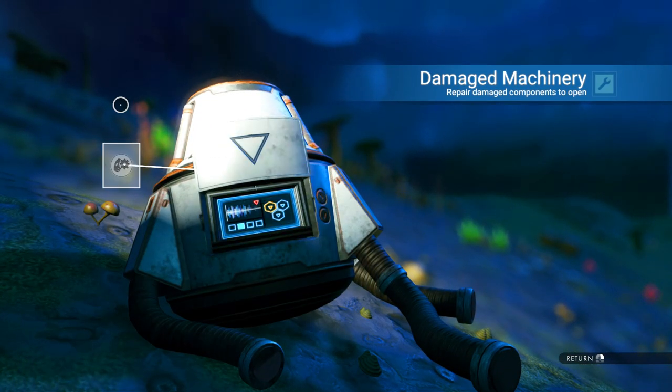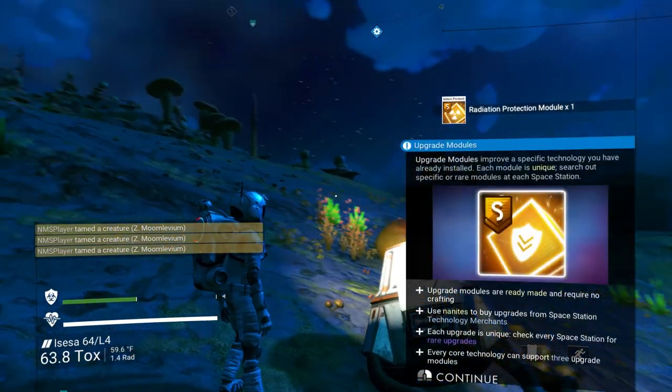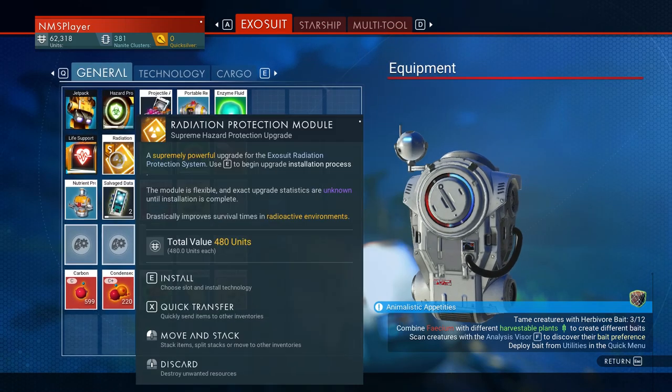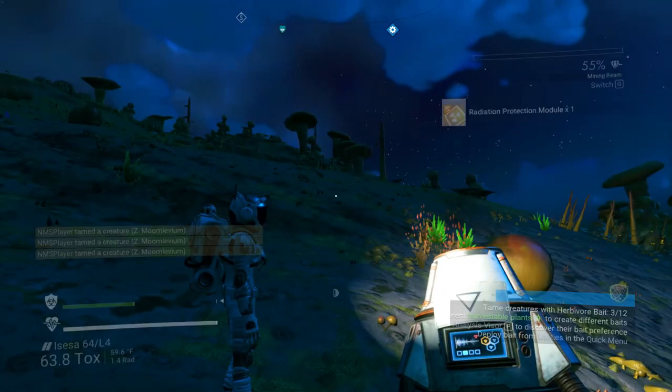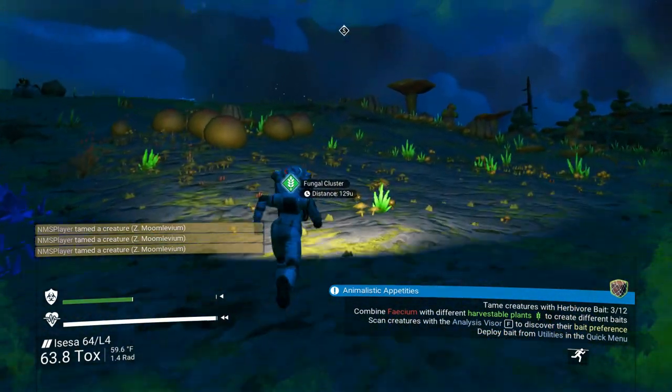There's living slime again — you could collect all that and make nanites out of it. Oh, a radiation protection module — awesome! Let's go ahead and apply that. You need uranium in order to run that.